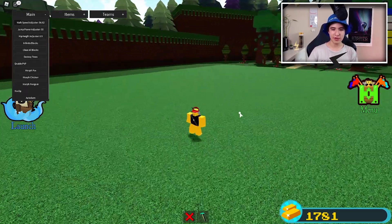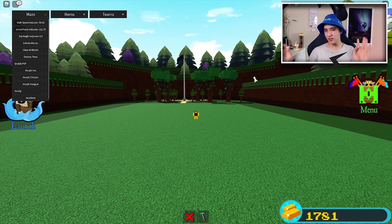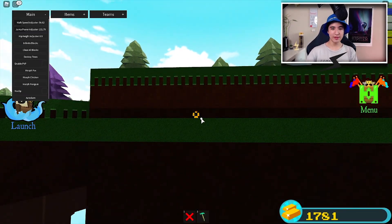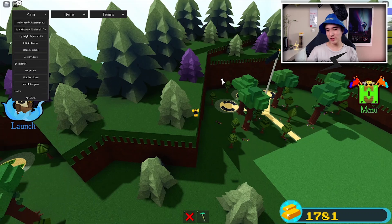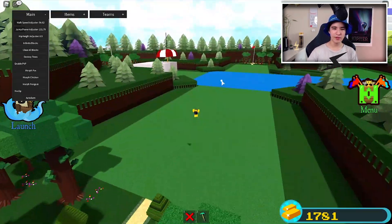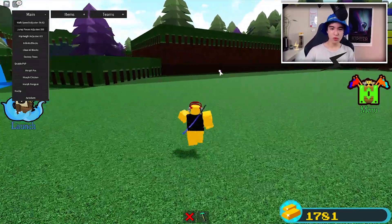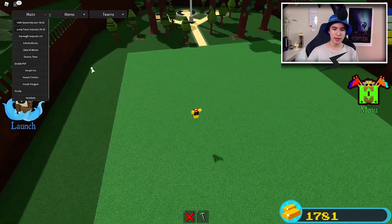We also have jump power. Your normal jump is standard, but if you turn it up to, say, 100, as you can see that is much higher than a normal jump. I literally jump over this mountain — I can jump onto it. You can jump over trees and super high. This is also useful if you're building something large; you can just jump onto it and turn it up even higher.